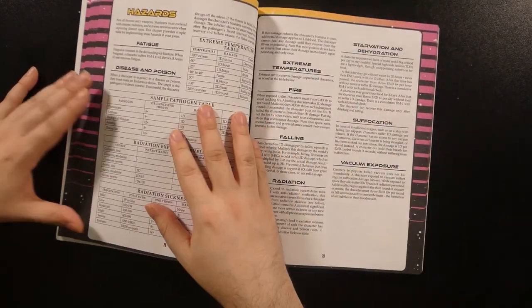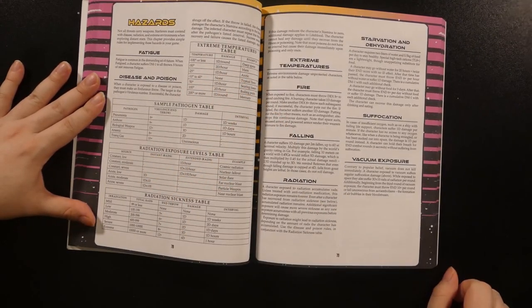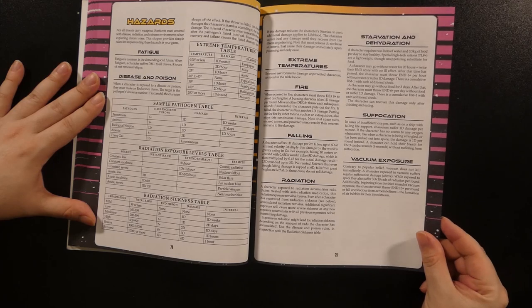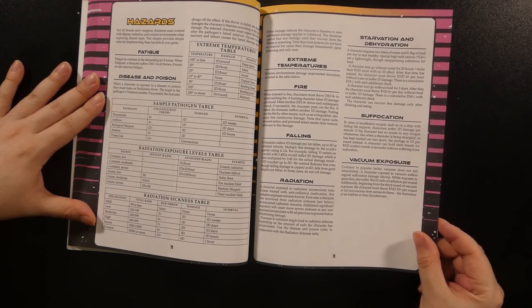Moving on from things the character can buy or use, there is a section on hazards covering things like diseases and poisons, fatigue, extreme temperatures, fire, falling damage, radiation, starvation, suffocation, and even vacuum exposure, with rules and charts where necessary.